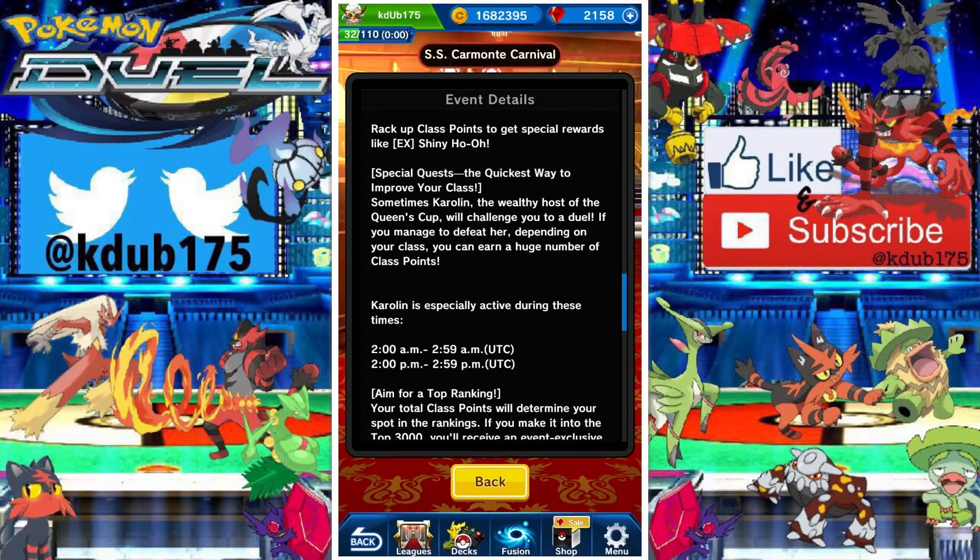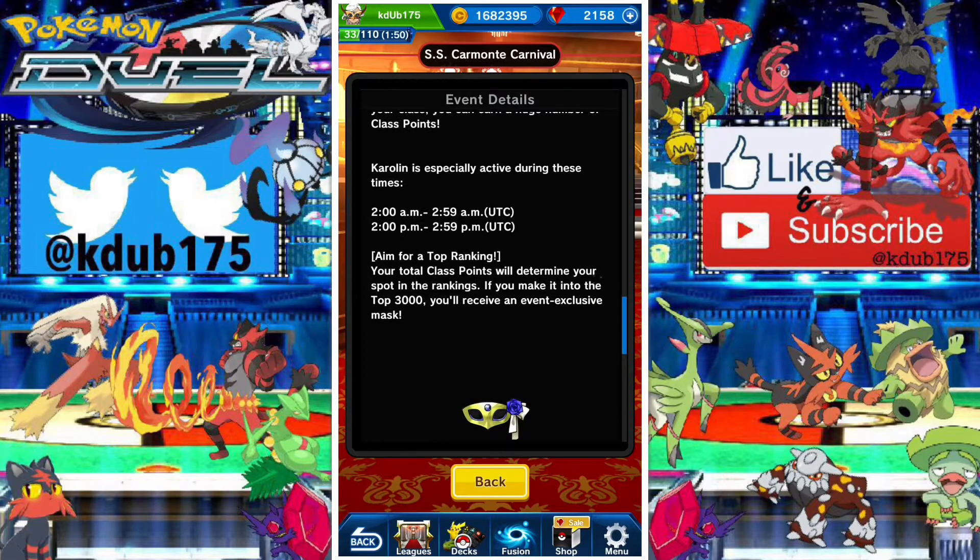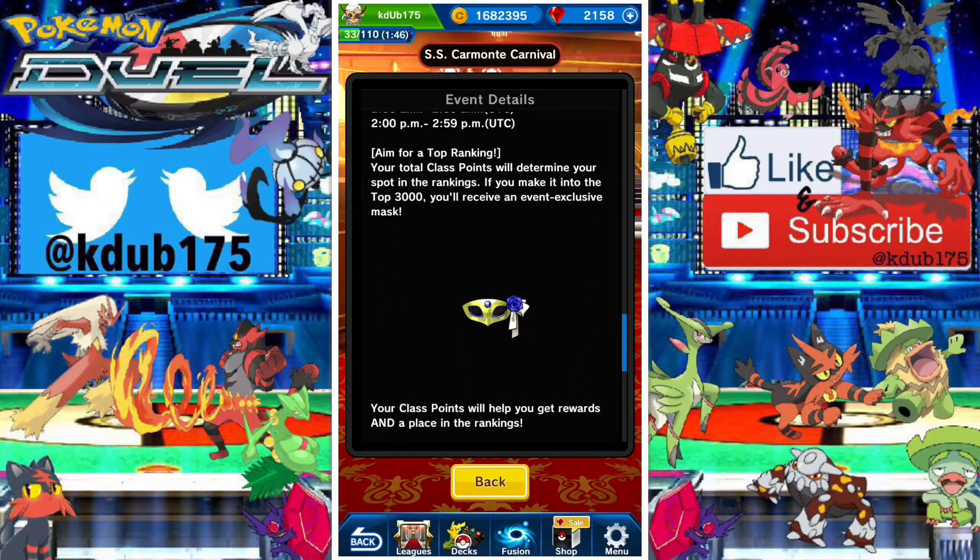We also have Carolyn — she's kind of like the host of the event. You can be challenged by her, and I definitely want to try to showcase a match against her. These are the times she'll be more active, so you may get challenged by her more frequently. Every time I've been challenged by her, it's when I run out of energy — it's like a way to bait me into spending gems to refill energy, because you do get a lot more class points.